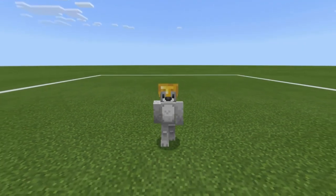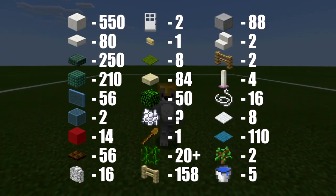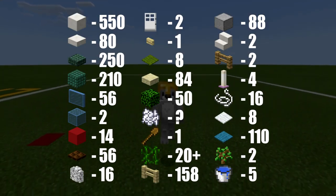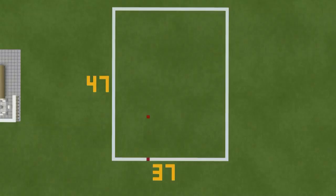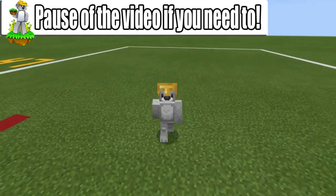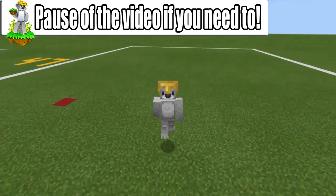Just before we get started, everybody, here are all of the materials that we will need to make the house. Please do make sure that you have access to all of these and enough of them as well. The amount of space required to make the house is a 37 by 47 block area, as represented by the white concrete grid on the ground. It's quite a large space, so you may want to make the grid to help you plan out the build. Pause the video if you have to, make sure you've got all that stuff and enough room, and once you are ready, we can begin.